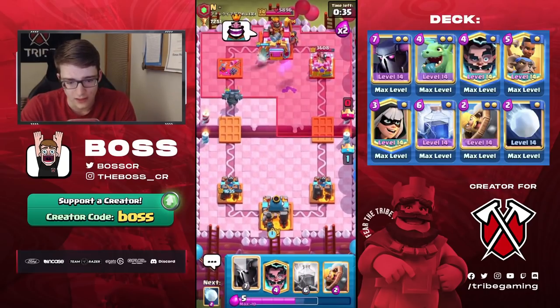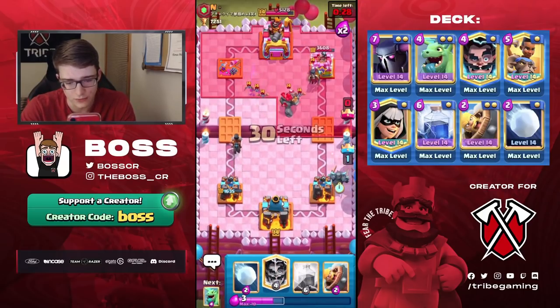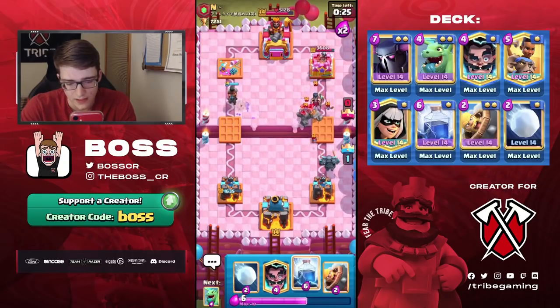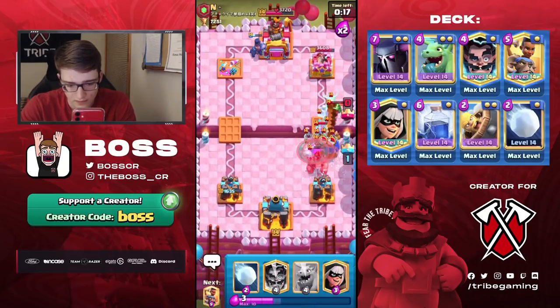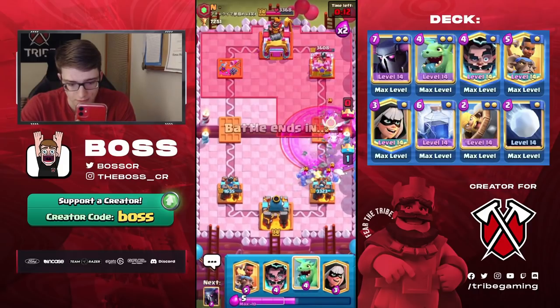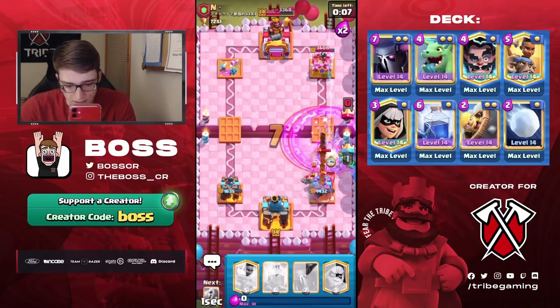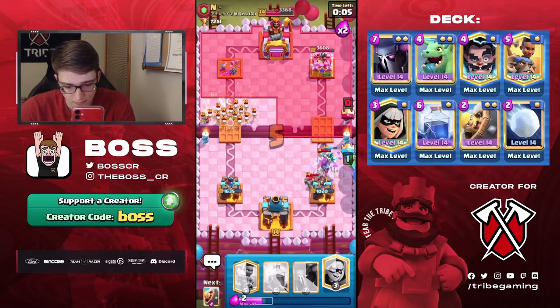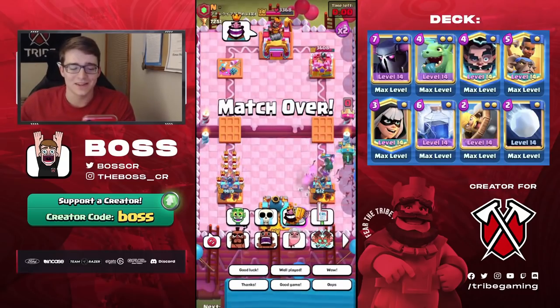I think defensive Ram Rider coming in — I guess maybe he's pressuring the opposite lane, that's interesting. I didn't expect him to do that. Hopefully we're ready to defend his push though. I can Lightning depending on the situation — yeah, he is going to give us some solid Lightning value. We could also go for Snowball here, and then we just need to get an E-Wiz down if we can. And there we go, we are able to get the win!